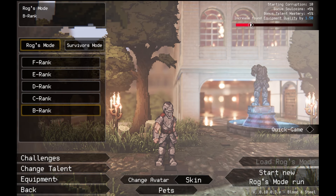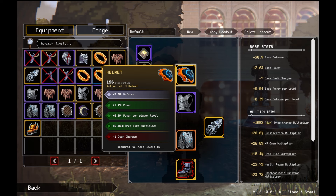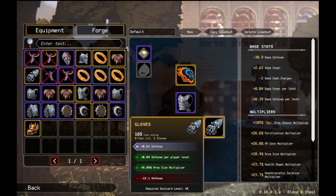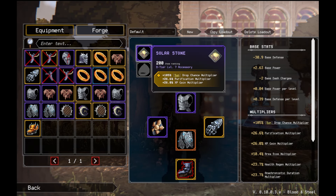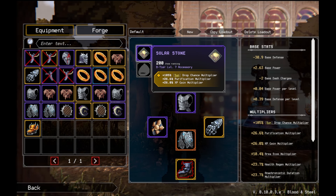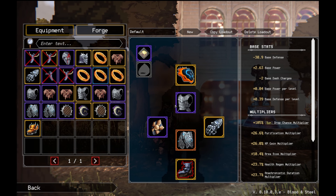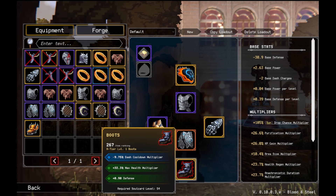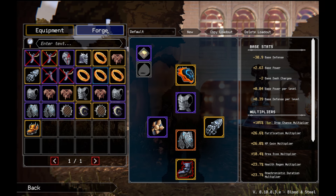My equipment is decent. I have nothing crazy because it's very expensive. I did have this helmet that was B-teal. I upgraded to A-teal. Gives me some power pull level. I think my gloves give me some stats too. I do have this solar stone that gives me a sun drop chance and a lot of purification and XP multiplier. My best actual modifier, by the way, because it's legendary. Everything else is like common. And then I have negatives too, so I have a lot of defense reduction, which is not good.